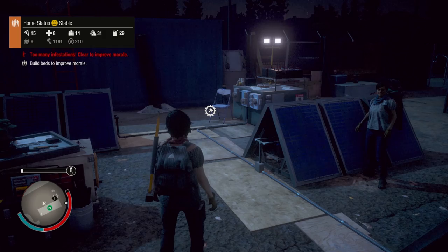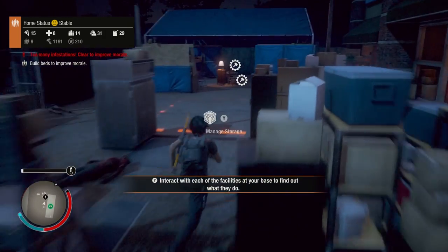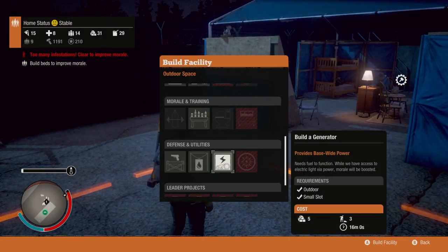You don't have to worry about the noise that attracts zombies. If you use the basic generator like what we saw earlier, that attracts a lot of zombies — basically three times as much. So I highly suggest you guys use the solar array.